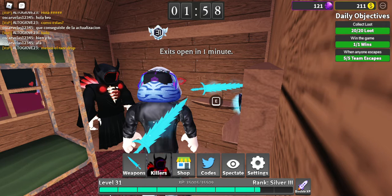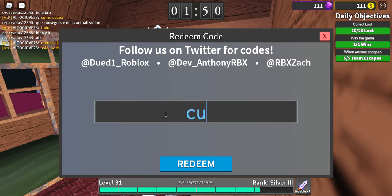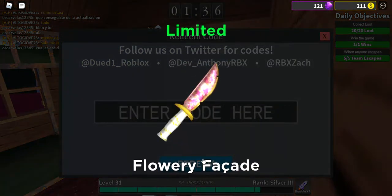Hey guys, welcome back. Today I have a few codes for Survive the Killer. The first one is cupid2022 — when you redeem it, you get the Flowery Facade.